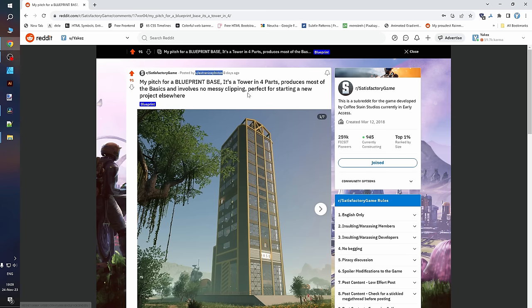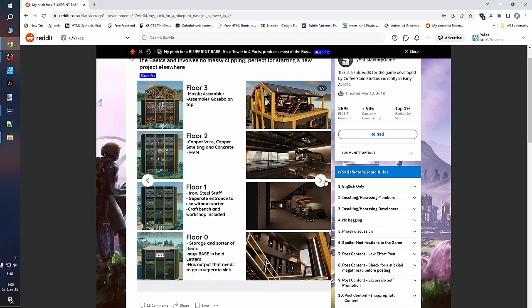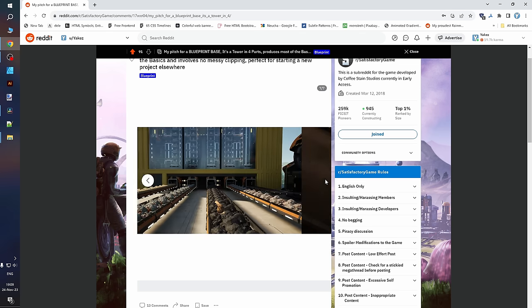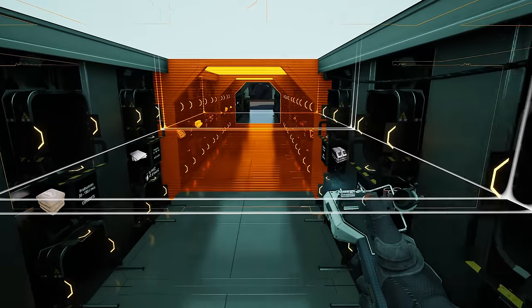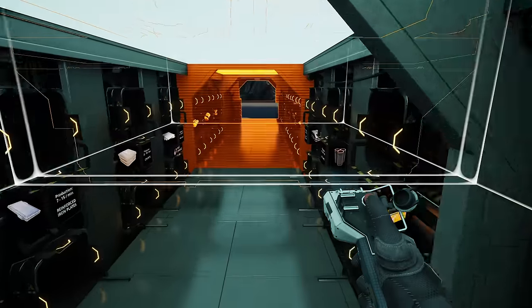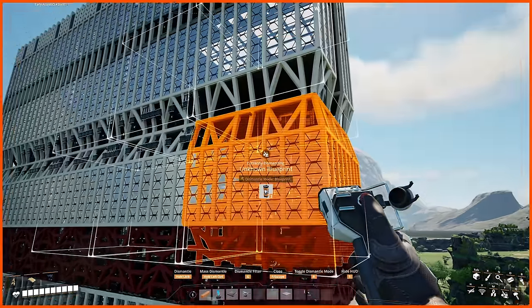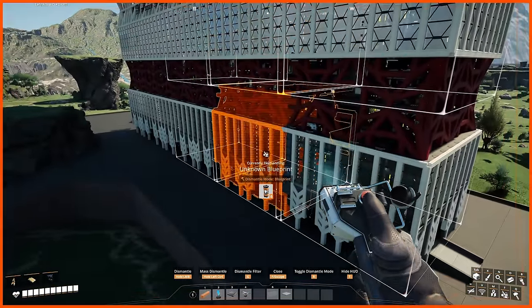Reddit user Extra Nice Photos was inspired by my creations on this channel, but in turn I was inspired by their creation in a Reddit thread. The idea is very simple: just tuck a Personal Storage Factory vertically, have containers down below, and sprinkle some crafting stations. I just want to push this idea even further by simply stacking multiple factories horizontally in a modular fashion.